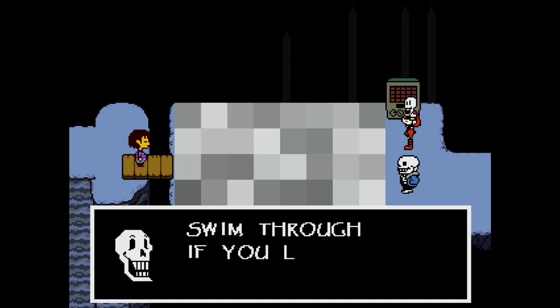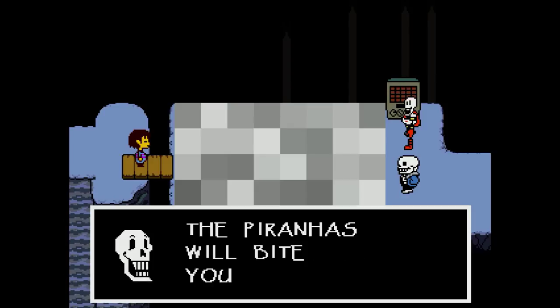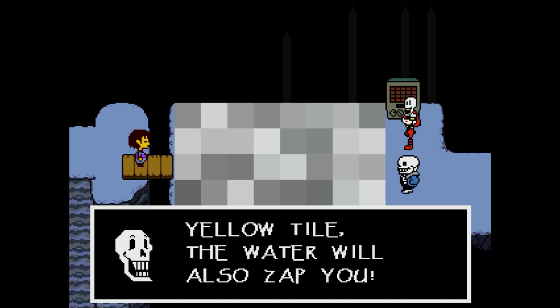Blue tiles are water tiles. Swim through if you like, but if you smell like oranges, the piranhas will bite you. Oh man, this is gonna be complicated. Also, if a blue tile is next to a yellow tile, the water will also zap you.